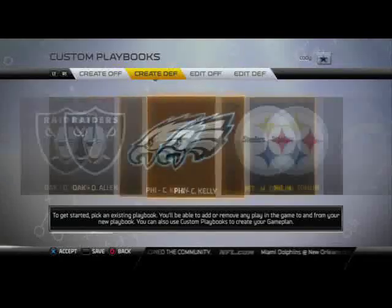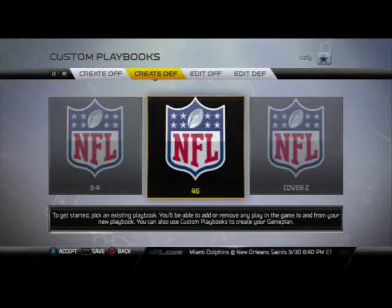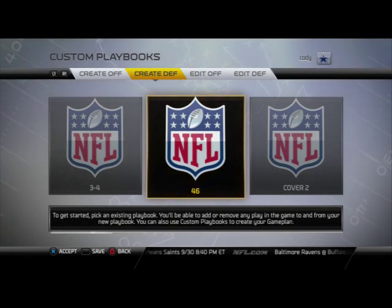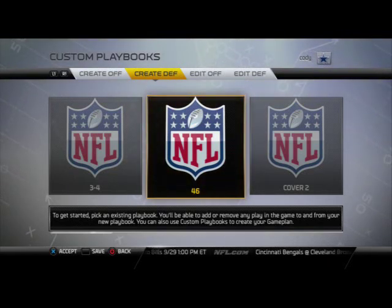Coming in at number five is the 46 playbook. It's a pretty good playbook overall but not super important in this game. It's still a top five playbook but it's not number one because it doesn't have that X-factor formation in my opinion. It's got the three-three-five nickel but it doesn't have any of the really super dominant formations this year, and the majority of the blitzes from the 46 playbook can be stopped with either slide protection or play action blocking.